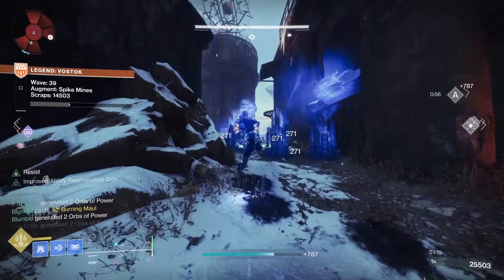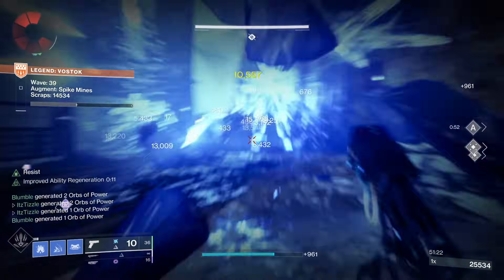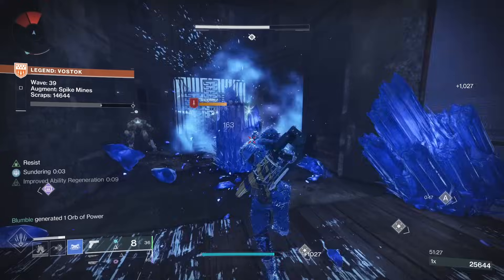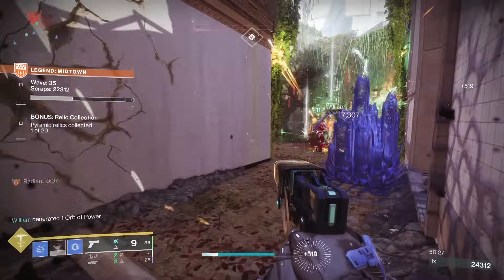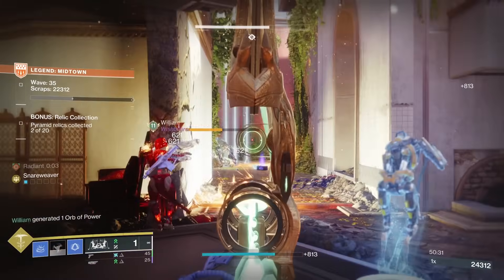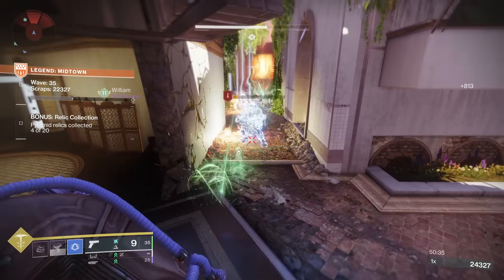On the Hunter, the Renewal Grasps grenade is huge with Touch of Winter - you throw it into a spawn and just kill them, and the cooldown can be very quick so you keep doing this over and over. Your Shuriken melee also slows targets and bounces off multiple enemies, so run this with Gambler's Dodge and again you can slow enemies to give yourself more time to deal with them all. That can be really crucial for getting through the later waves and keeping your ADU intact.